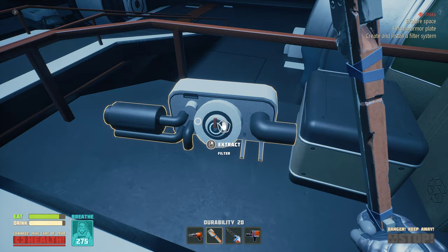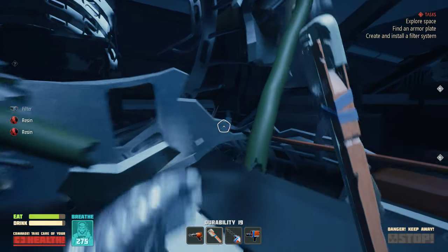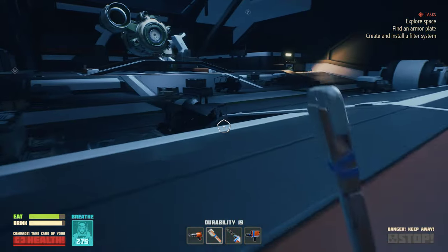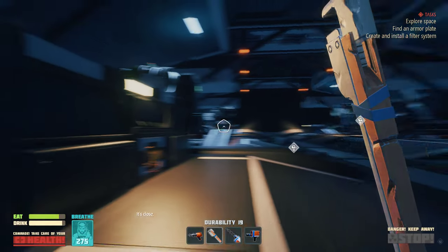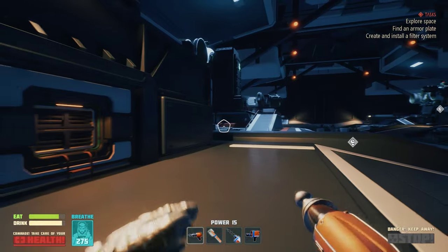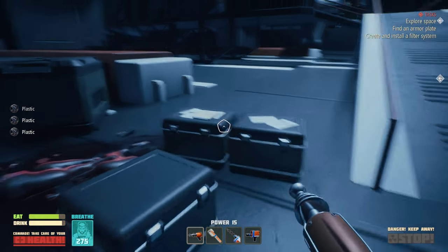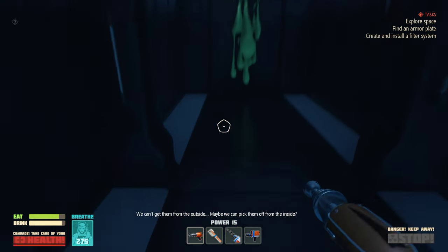All the shuttles are damaged; however, we only needed their armor plates in the first place. I don't understand human language but it definitely wants to kill us. Can I even kill that thing? This is the filtration thing - I think I need like one more. Hopefully I will be able to kill it. It's close - a mutant cow! This shuttle has armor plates; we can't get them from the outside, maybe we can pick them off from the inside.